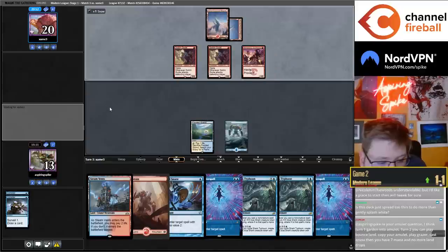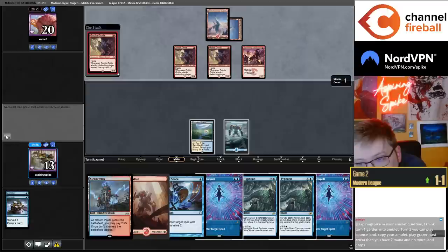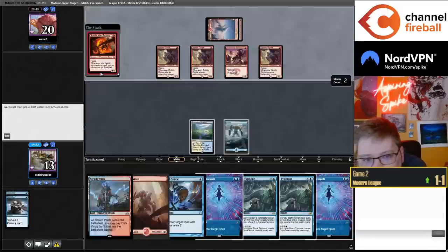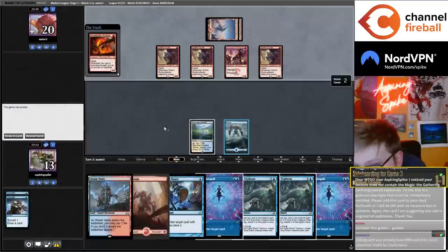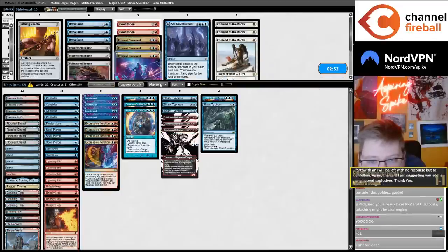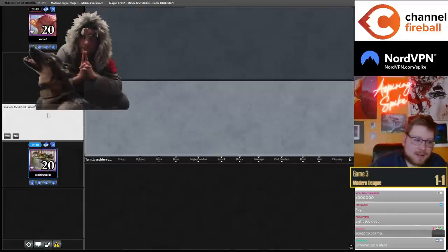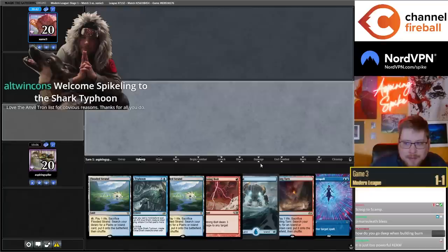Turn two: one Garden, Amulet. Turn two: Bounce Land, copy Amulet, play Grazer, Zeus — yeah that seems sick. Wow, triple Goblin Guide — so spicy. Sawblade Scamp: whenever you cast a non-creature spell, put an oil counter, remove an oil counter for one damage — goodness. Let's go to game three. Dead to the Scamp there. I keep this hand.